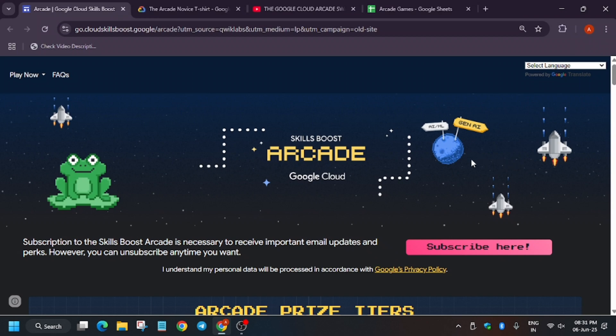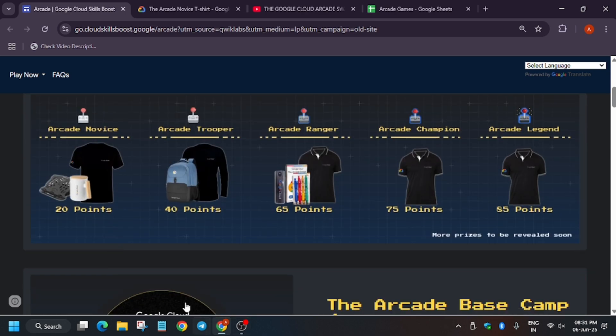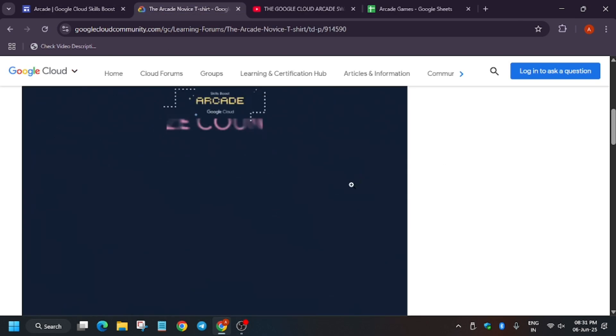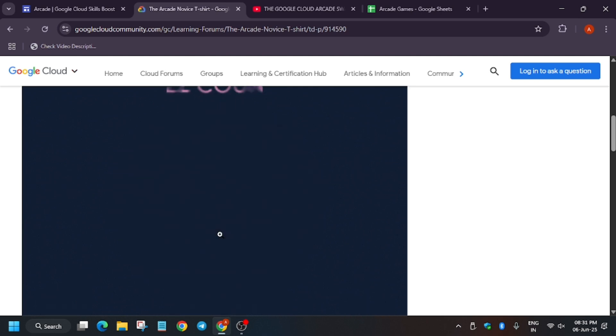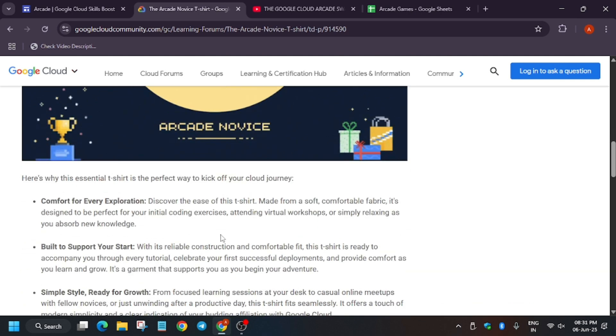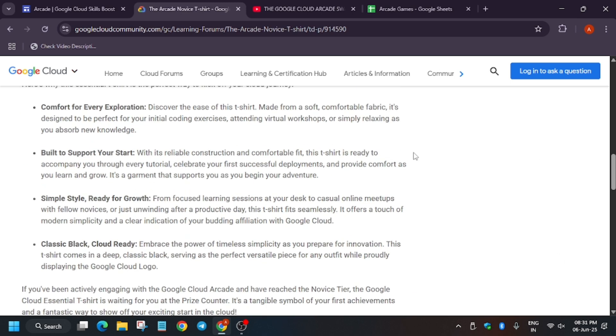Hello guys, welcome back to the channel. Finally, the Arcade novice milestone swag has been revealed. This is the novice t-shirt — the minimal t-shirt by Google branding. As you can see, the description covers comfort, support your start, and simple style.